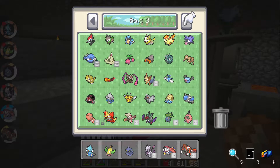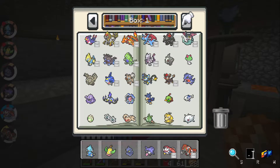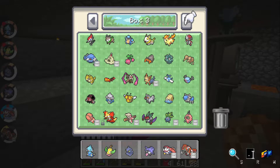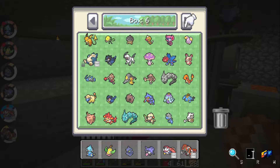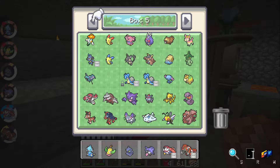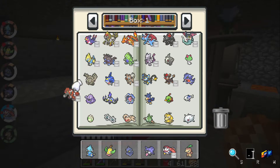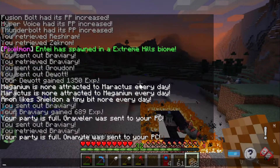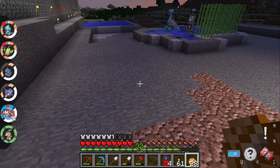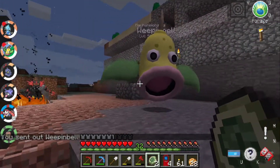We'll move Doduo. Duskull will be a dusk stone — I believe when he becomes a Dusclops. I need to get my hands on a few more stones, but that's okay. I've got a Nuzleaf — Nuzleaf is a leaf stone as well. We'll put him in place of Groudon. Let's go outside; hopefully it's dusk. I'm hoping something bad doesn't happen at dusk.